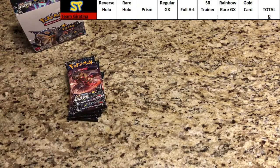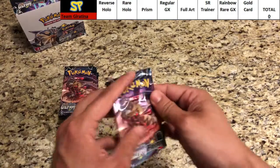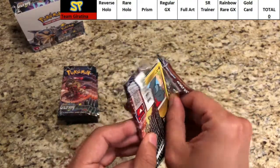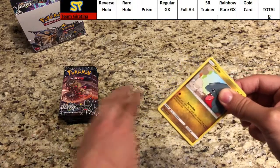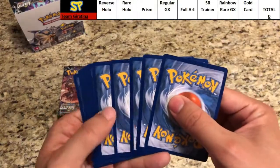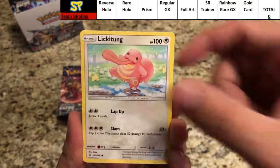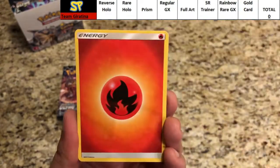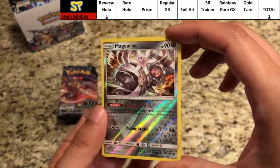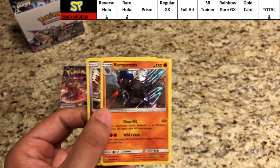Clearing the empty packs and starting pack one for Giratina. Super happy about that gold card pull — white code, I'll keep that one. Pack one: Gible, Skorupi, Lickitung, Chimchar, Passimian, Fire Energy, Kangaskhan, Looker Whistle, Floatzel. The reverse is Magearna — a rare reverse hollow, good for one point. The rare is a hollow Rampardos — good for three points. Great start!